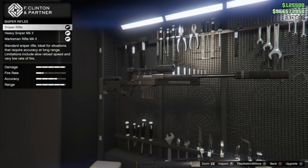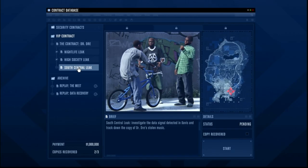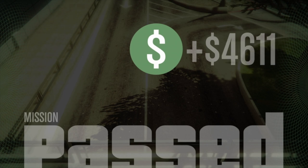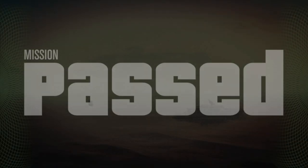The cooldown on the security contracts is just five minutes. Don't forget to restock your Oppressor missiles or any ammo, armor, or snacks in the meantime. You can also work your way through the Dr. Dre stolen music story. These missions on their own pay out very little, but complete the finale and he'll deliver you a sweet 1 million dollars.